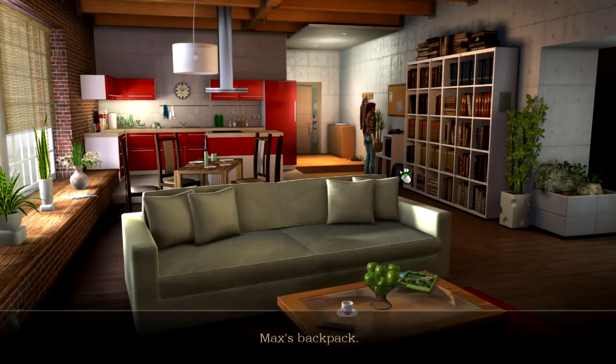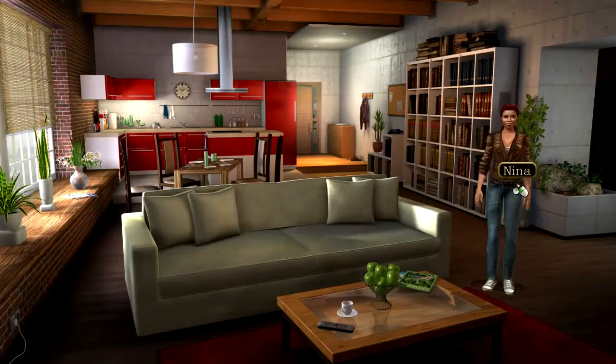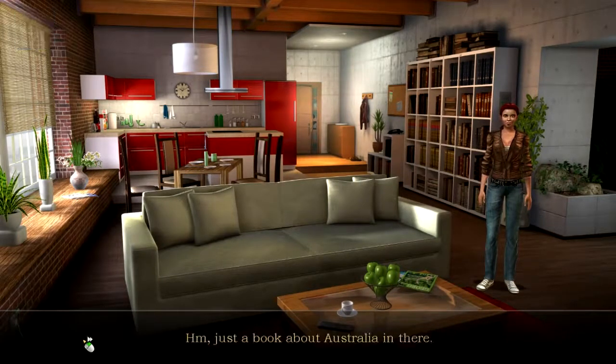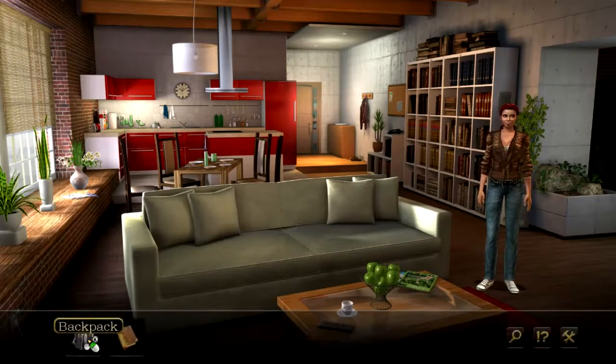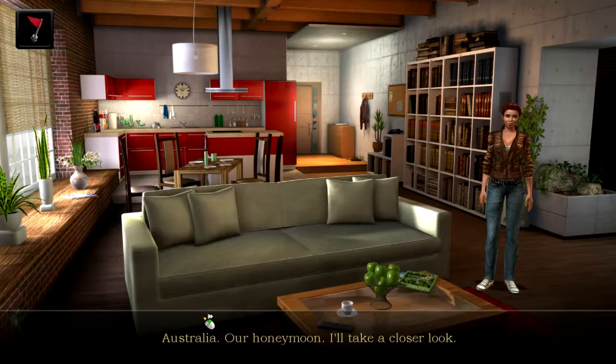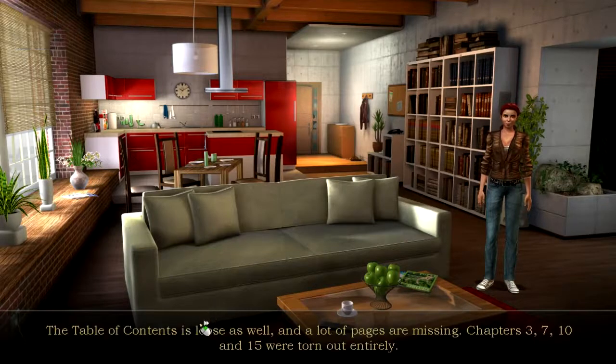Let's take a look at the backpack. Inside is a book about Australia: 'The Journey of My Life' by Michael Cocker. Someone's hollowed out the inner pages — there are three small flags inside. The table of contents is loose, and chapters 3, 7, 10, and 15 were torn out entirely.